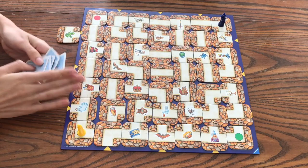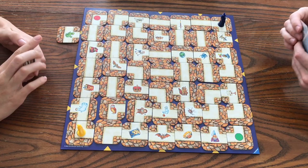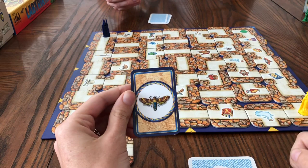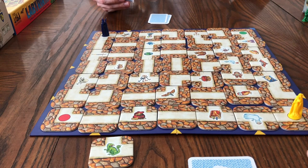After you divide the cards out, you only look at one card at a time. You can't look at all of your cards. This is the item that you are going to try to get to first. So this is your starting objective.